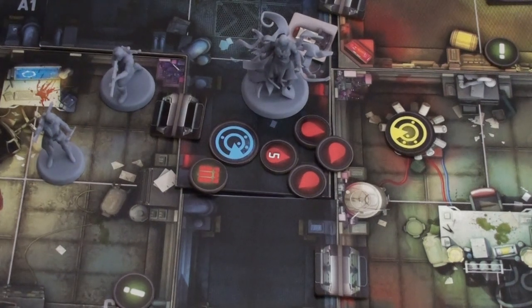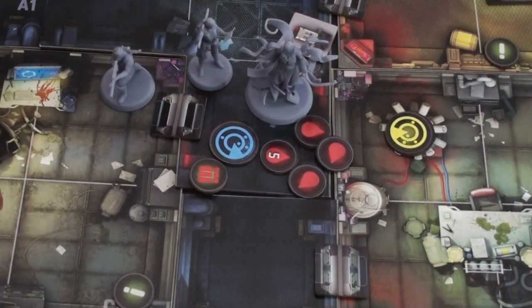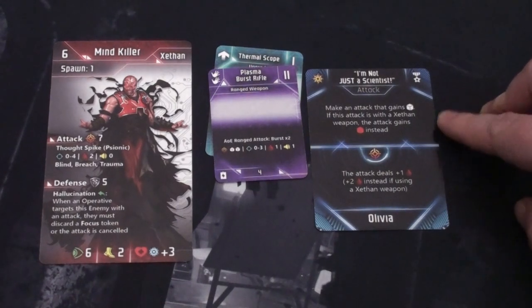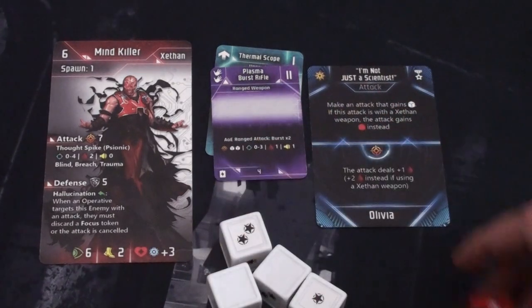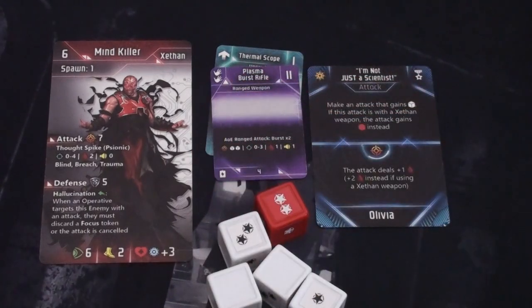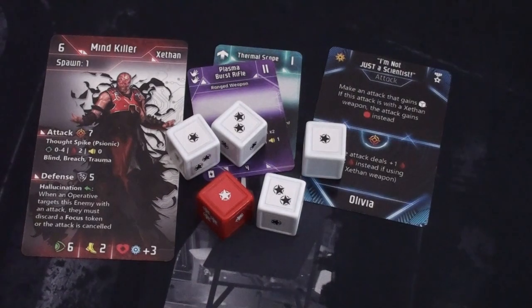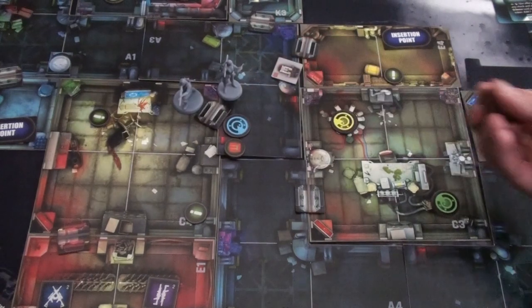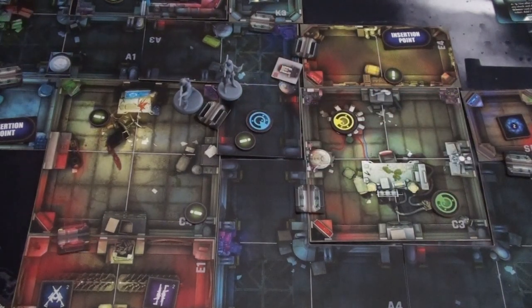It's all up to Olivia. She spends a movement to move into the mind killer's zone — now he gets no cover bonus, and her plasma burst rifle fires at range zero. She plays 'I'm Not Just a Scientist' again, gaining a red die for using a Zethan weapon — rolling two native plus two extra white and one red, four white and one red total. She discards her last focus token to satisfy hallucination. She needs five to hit — in the same zone so no cover. She rolls and gets it. The mind killer is defeated. Olivia removes his wound markers and we flip the patrol marker to an investigation token.